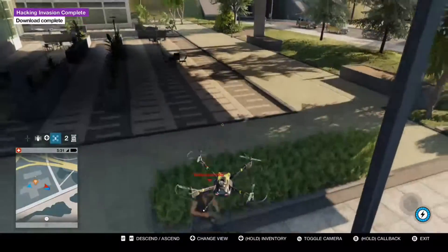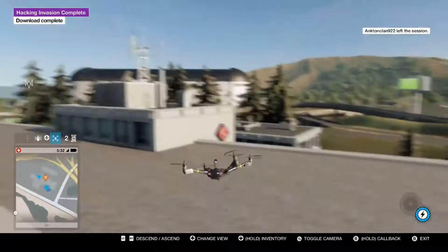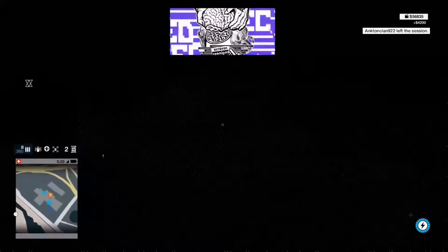As you can see I'm messing with this player right here because he doesn't know how to get on top of the roof, so you just hack him and that's the easiest way to get the Troller Achievement in Watch Dogs 2.